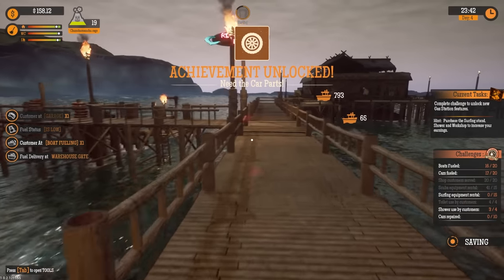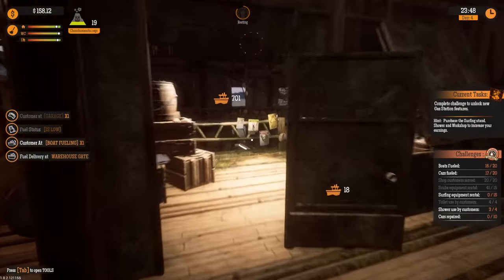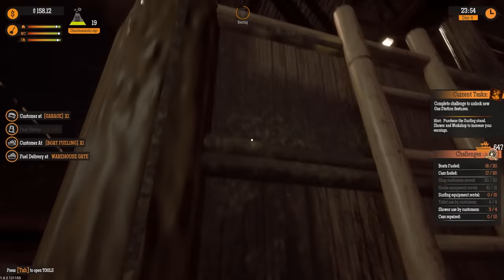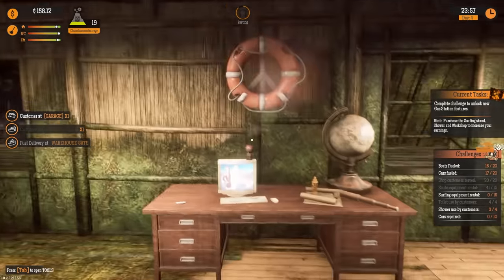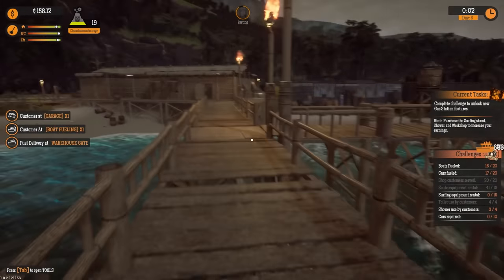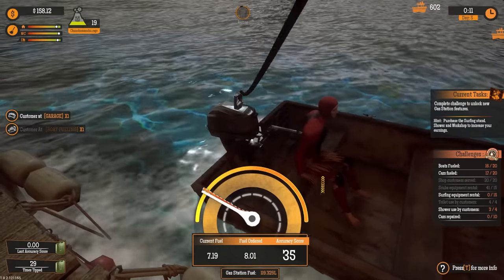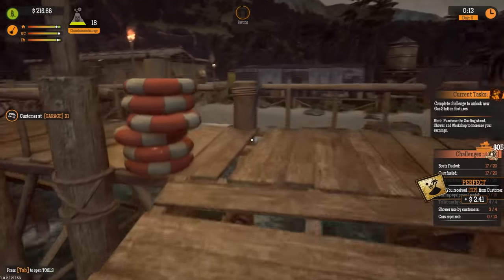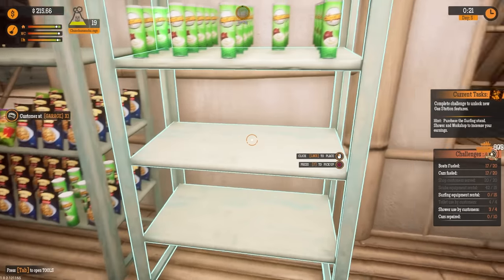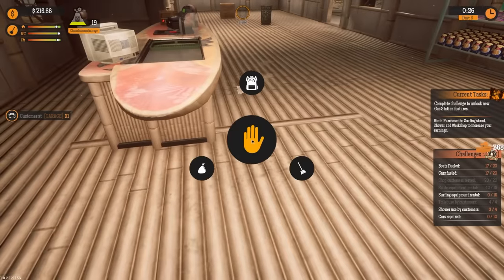Let's go ahead and make this order for garage supplies. Now we can start to fix the cars. Yeah, you didn't have any supplies before, you idiot. Let's take the fuel order. Our worker will be in eight minutes, so I'm kind of having to take care of the whole station here. We should be able to do the surf shop upgrade really soon too, and that should be it for getting up to the next level.